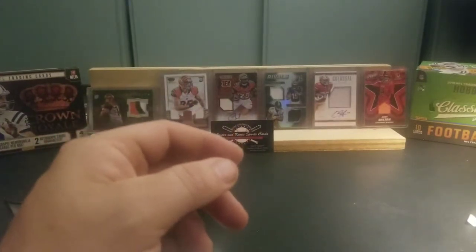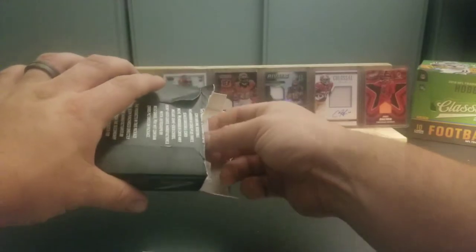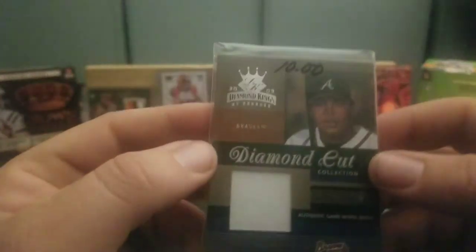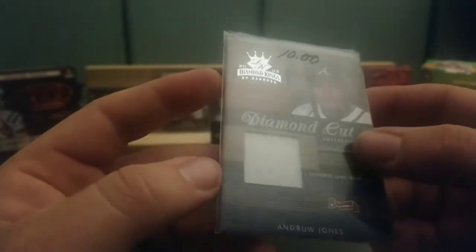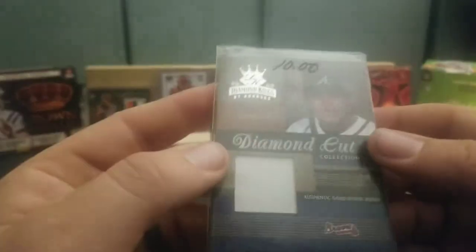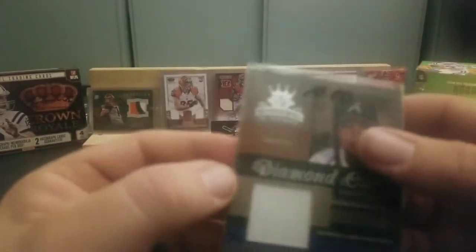Overall, not a bad few packs out of that little box. Now let's go ahead and check out our mem card. It's a Brave — Andrew Jones. Wow, somebody was selling it for $10, too. It comes in a sleeve; I hate that they don't have these in some other protection. But 440 out of 500, Andrew Jones — that's not a bad pull at all, not in the best condition, but still not bad.